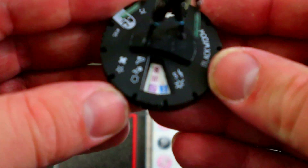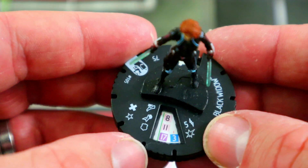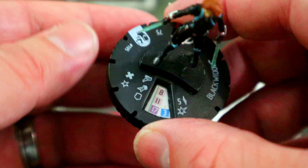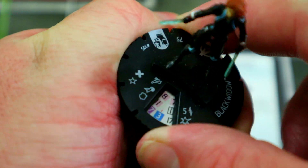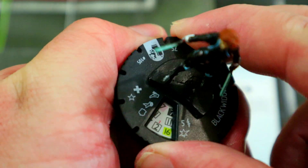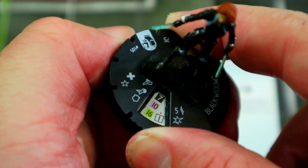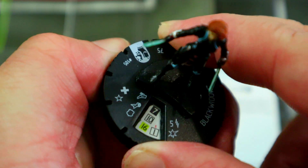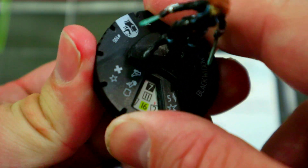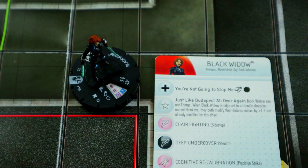She's got a 5 range, which is helpful for seeing through hindering. Sidestep, precision strike, willpower to remove tokens, and shape change for defense. Don't forget traded charge works with sidestep as well. She then gets her special attack and damage powers, followed by stealth and combat reflexes, then back to precision strike, back to the special attack, and some chaos at the end. At 75 points she's been a lot of fun, and for all those reasons she's coming in at number four.